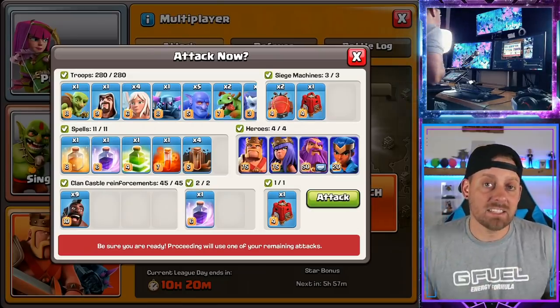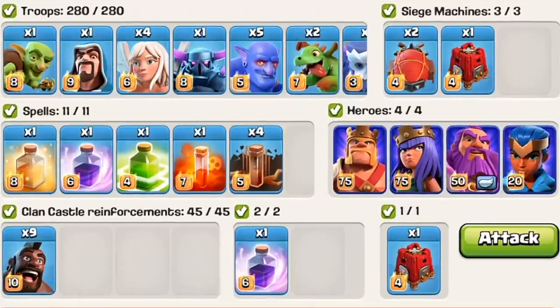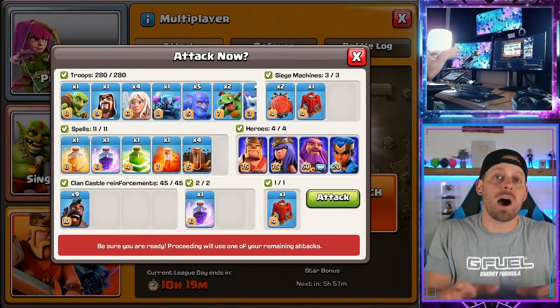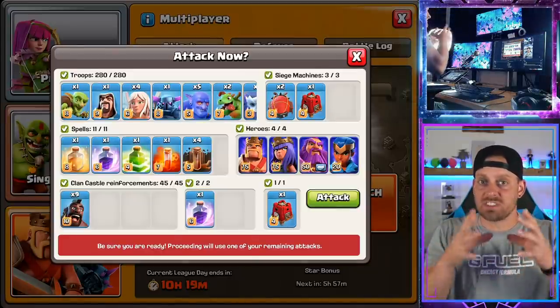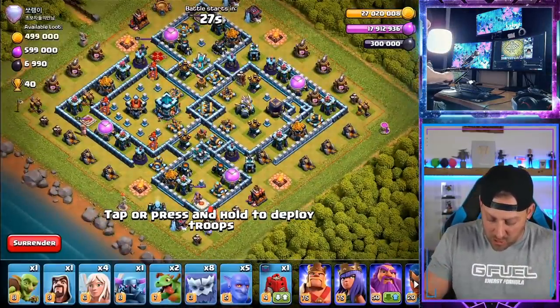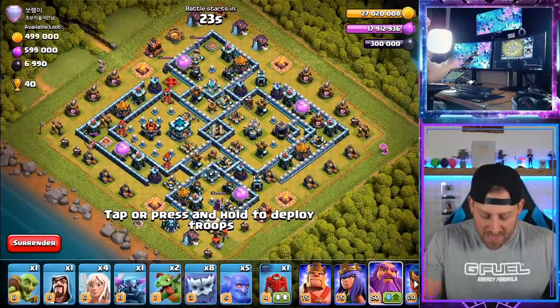I'm going in on my second Legends League attack, and this one is using a Yeti Smash strategy. I'm going in with a Siege Barrack with Hog Riders for the back end, rather than a Yeti Bomb. This is a little more dangerous because if it's a centralized Town Hall it could be hard to grab. This is actually a good base design — I'm going to switch my Grand Warden to Air and we're going to try and hit this thing up.